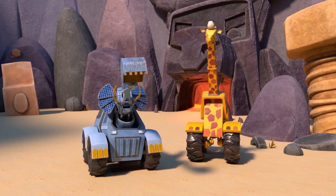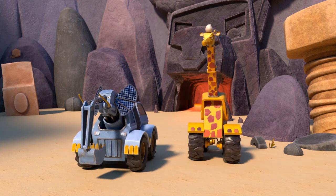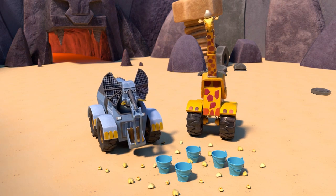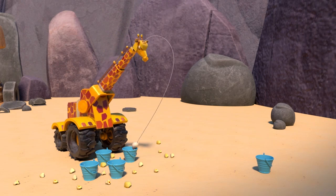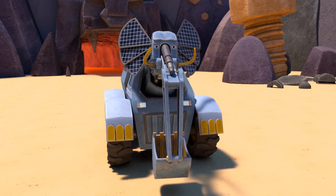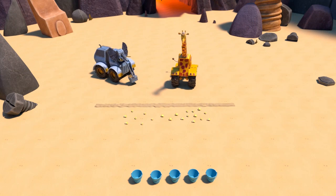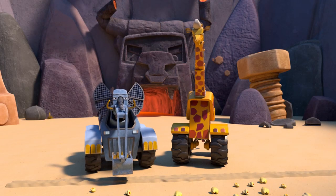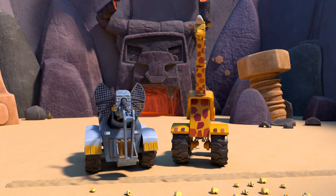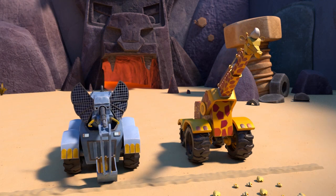Hi guys, how are you? Would you like to play popcorn toss and learn numbers with us today? Great, then let's go. Okay, Doocrane, line up the five buckets in a row. Wheelophant, draw a line in the dirt behind the buckets and the popcorn. Now both of you stand on the line. Toss the popcorn scattered all around you into the buckets. The one with the most popcorn in the buckets wins. When I say go, start tossing; when I say stop, stop tossing.